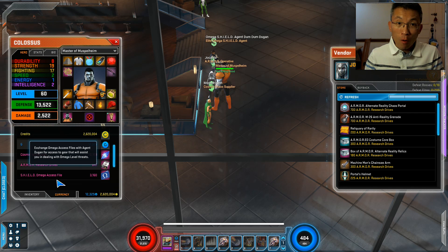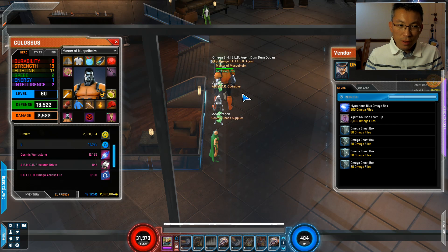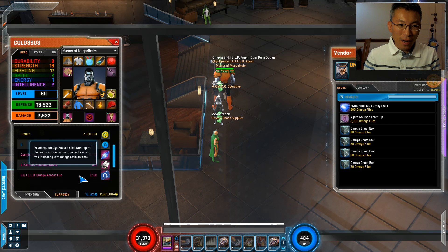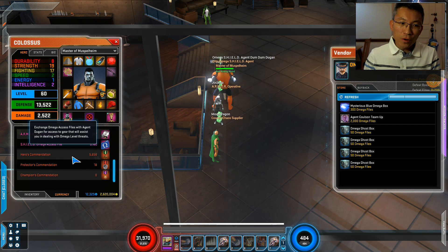Omega SS Files come from the Omega event — you pick them up when you complete certain objectives and get loot. The most important thing people want is the Agent Coulson team-up, which costs 2000 Omega Files. It's one of the best team-ups in the game — great animation, very generic and useful. It takes a couple of months to collect, so if you're a new player just keep playing and don't worry — you'll get there eventually.